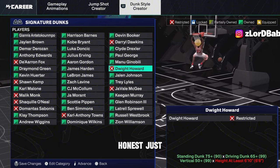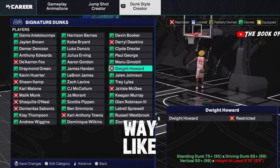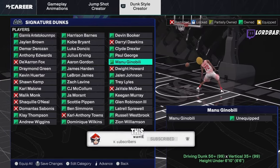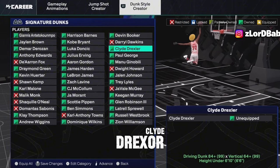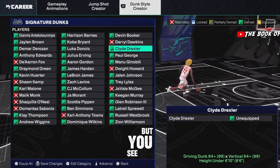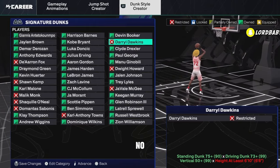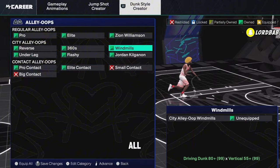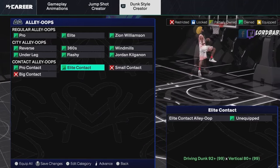For big man builds — say no. For budget value, if you have like a 50 driving dunk, this is great to put on. If you're higher tier, don't mess with it. Clyde Drexler used to be the one back in 2K15, but it has that super slow animation going up — we don't want that. For alley-oops, just put on all of them — all alley-oops. If someone's throwing an alley-oop and you want to get fancy, throw on all alley-oops and get freaky with it.